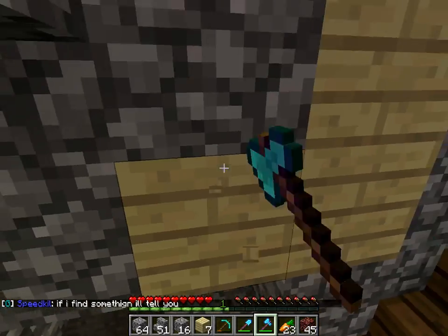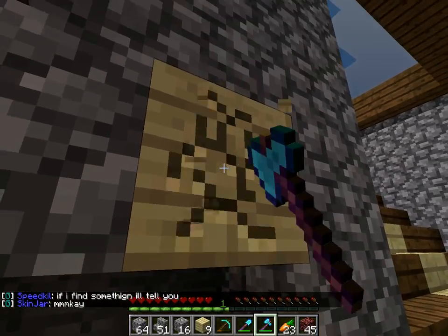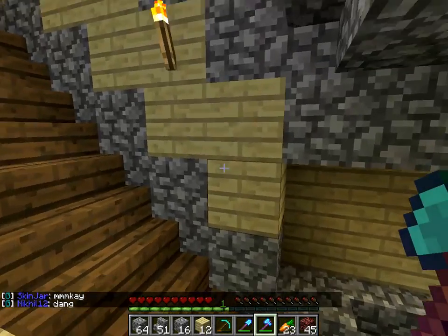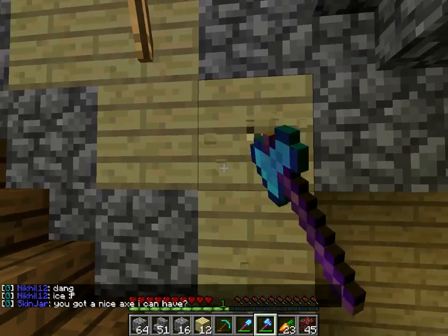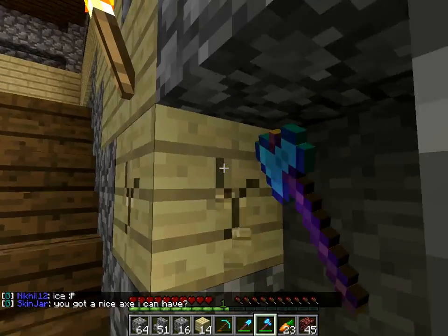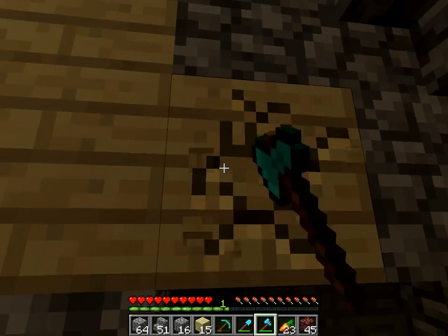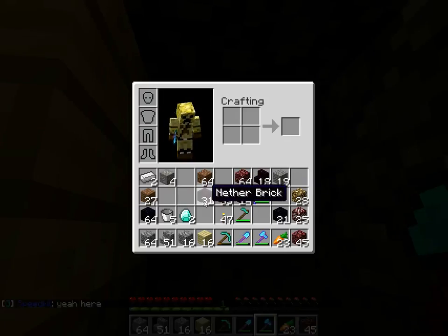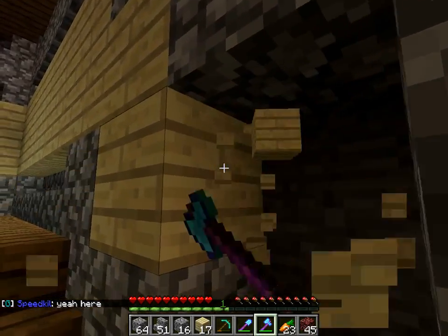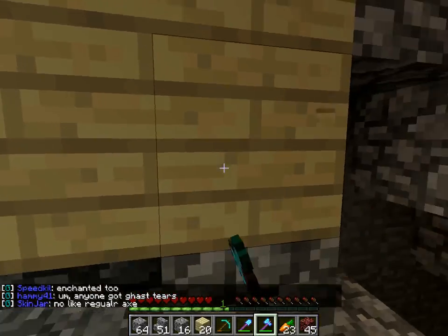I tried to cheat the experience system by smelting netherrack into nether brick. Not only would that free time to construct other buildings, but I thought it was also going to help me get tons of experience. It does not work like that. I got a stack of nether brick — which is four full stacks of separate nether bricks — and that's all I got is about one and a half experience.